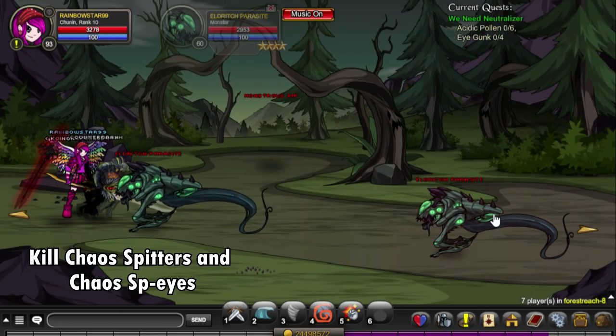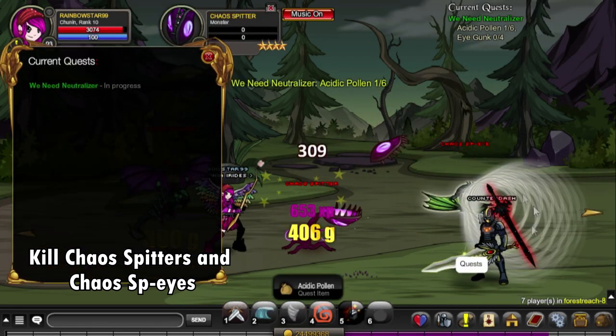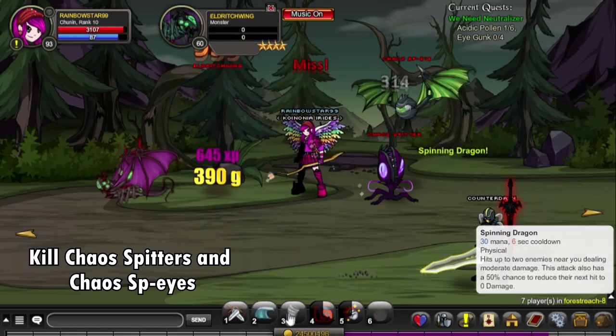For this quest, we will be getting the acidic polan from the chaos spitters and the eye gonk from the chaos spy axe.